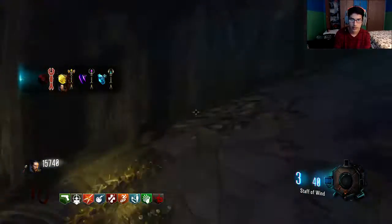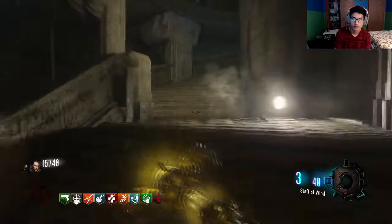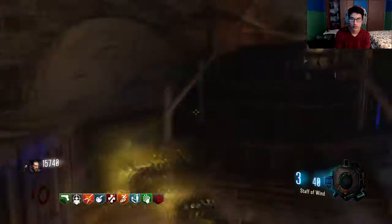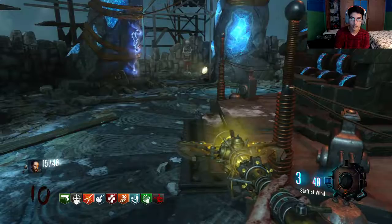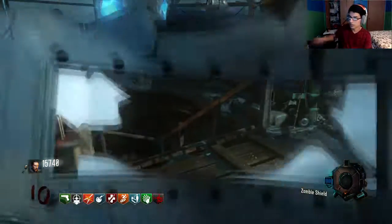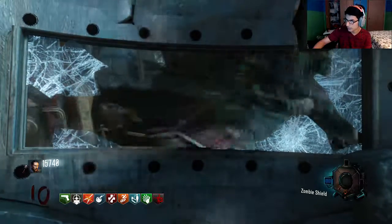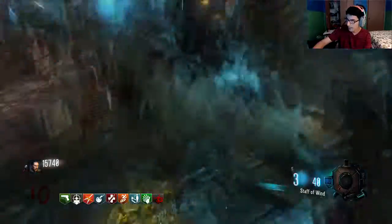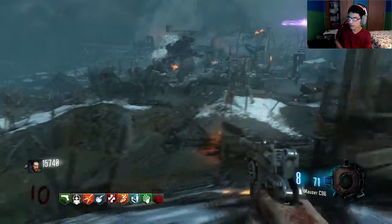Okay, now we got the wind staff — the worst staff in the game in my opinion, I hate it actually. We still have zombies left here, so let me get a new shield before we go. I'll look up the wind staff code too while they're breaking my shield. Okay, it's broken. Let's go run over there now — wind staff code, I don't remember it honestly.